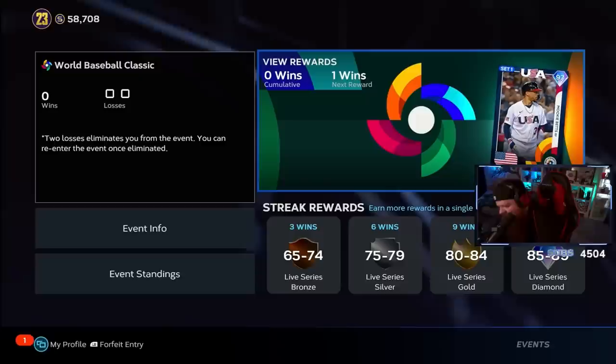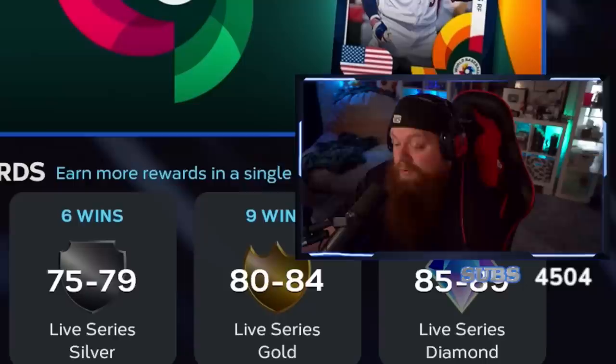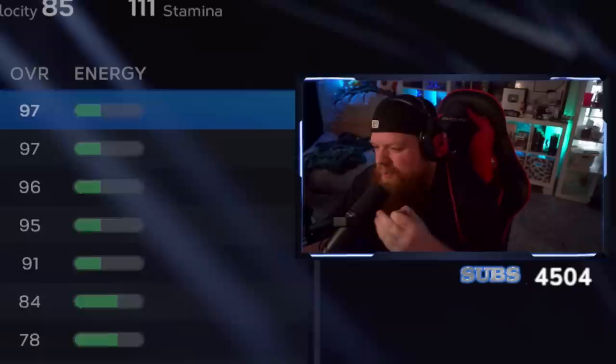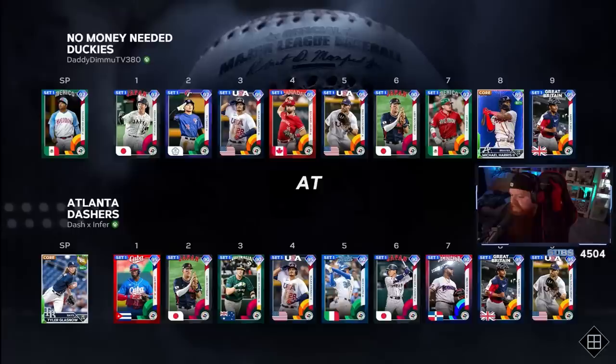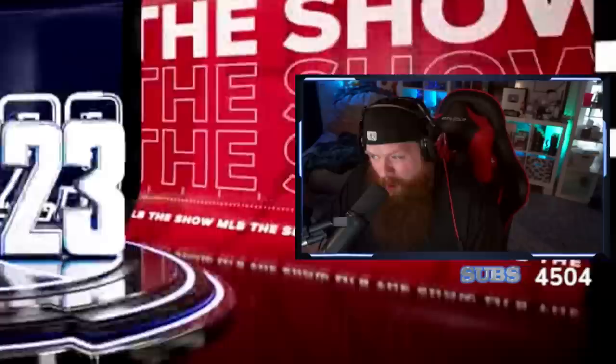You can also earn more prizes at the bottom — three wins gets a free live series bronze, six gets a silver, nine gets a gold, and if you go 12-1 or 12-0 you get a free diamond in the 85-89 range, which helps a ton for the live series collection. Let's jump in. I've heard everybody is hella sweaty online right now, which is good — we can't get better unless we play people that are better. We're going with Taiwan Walker. We're playing the Atlanta Dashers — he's got a bunch of World Baseball Classic cards.